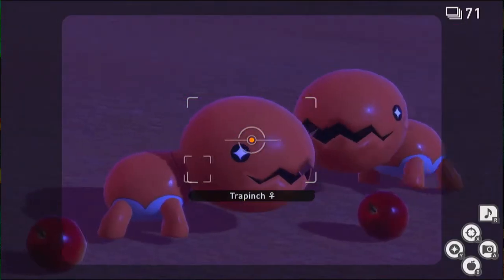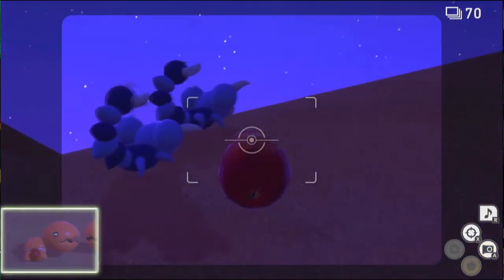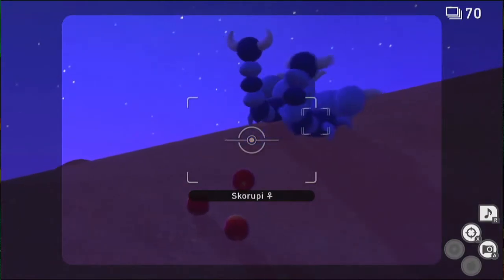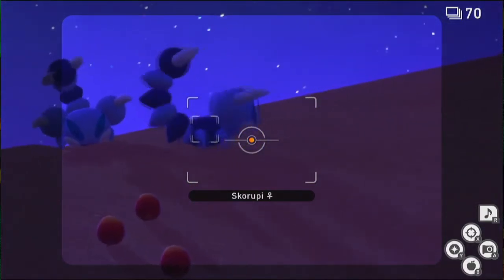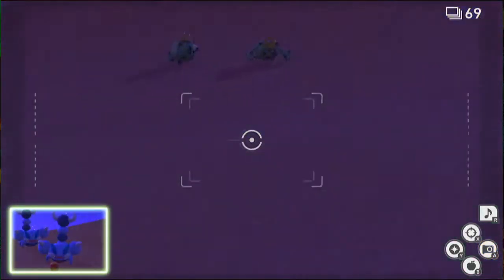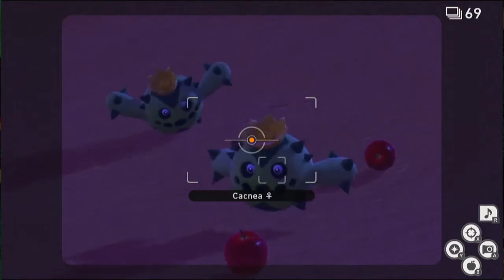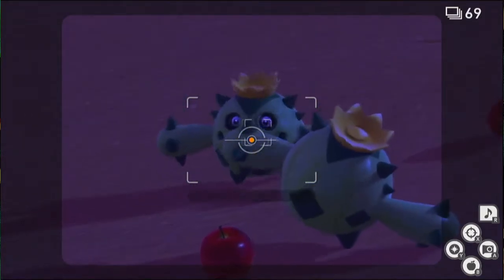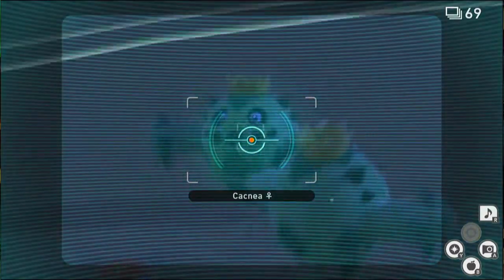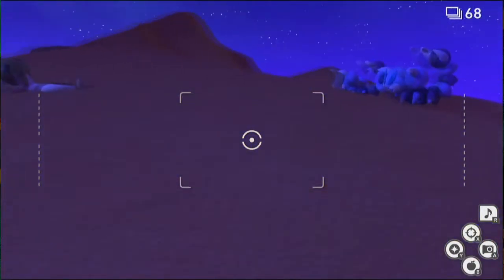We're going to lure some Skorupi here with some fruit. You can see that other one pushing the other one closer to us. Then throw some fruit at the Skorupi to bring those towards us too, and then we can scan and startle them and take a picture. We can stop these Cacnea from running away by throwing some apples — sometimes they run slower towards them and sometimes they run fast, it's always different.